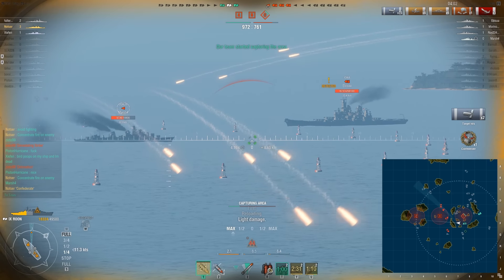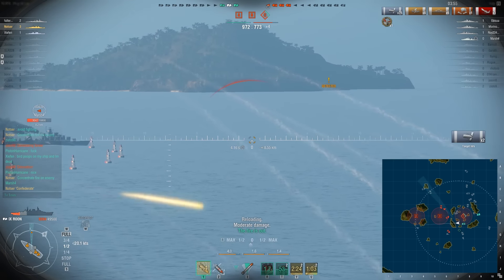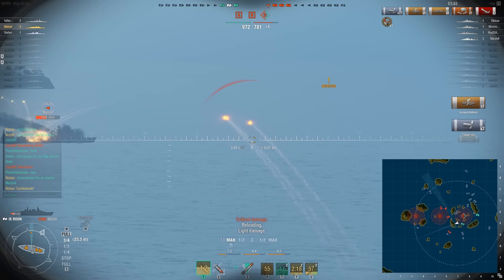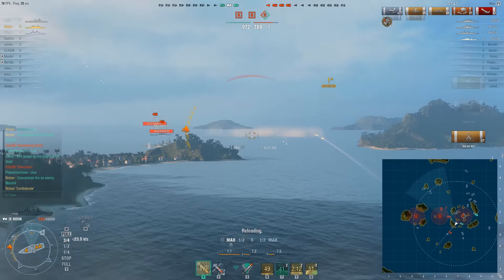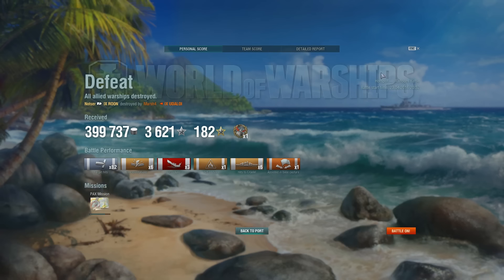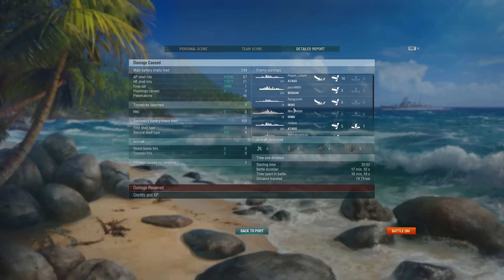This map is just great. In this game, we got so close to winning — we only needed one kill. We needed to get that Udaloi dead and the game would have been ours. I'm trying my best; we're overextended, but we had to be. I was trying to get as close to the islands as I could to prevent the enemy from firing on me, but it just doesn't work out. He pops a smoke, hides from me, and gets the kill on me instead. The only way we were going to win was to get that kill, and we didn't make it happen.